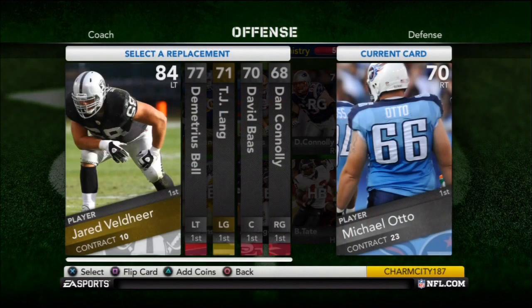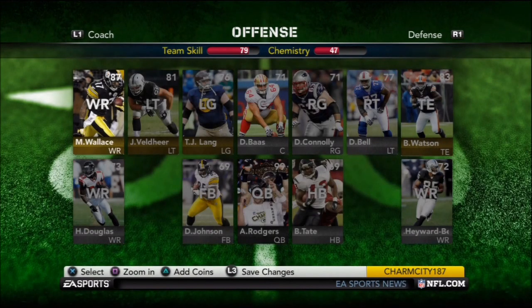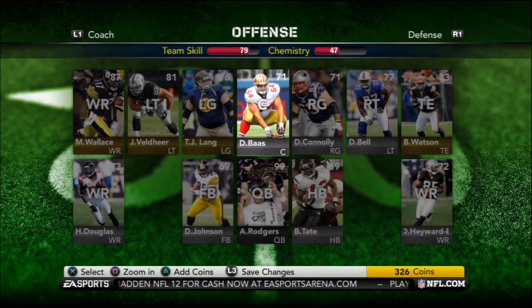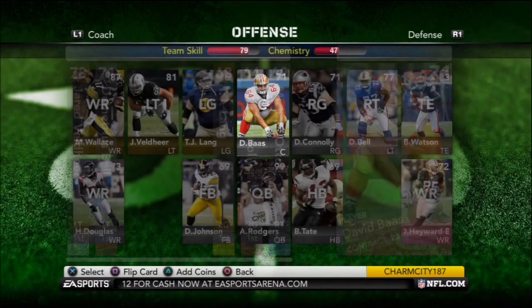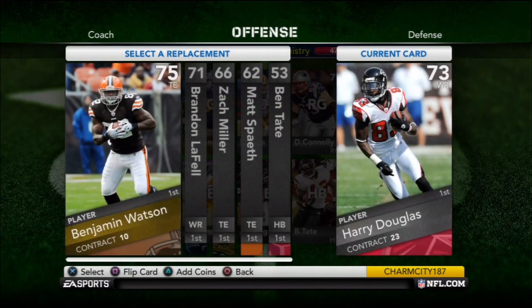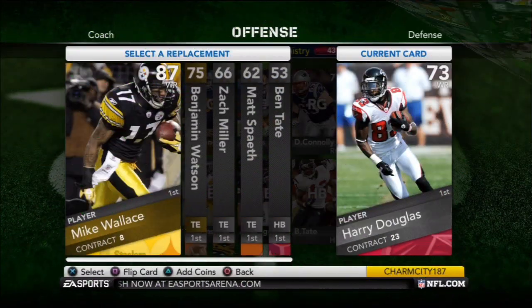I think all I really needed to do here was put Mike Wallace down at the number one receiver slot and then go to my defense. I had an awesome team to start with — I had BJ Raji, Mike Wallace, AJ Hawk or whatever his name is — a whole bunch of people. I didn't have a tight end though, and I still don't have a running back or a fullback.